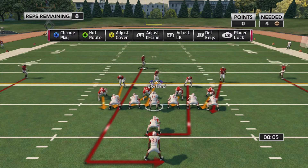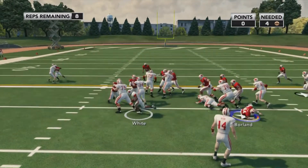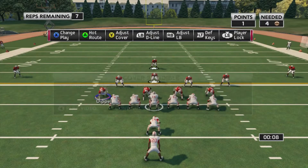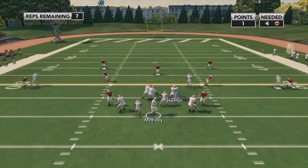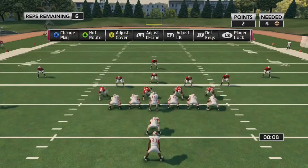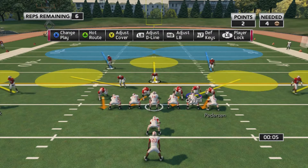Very similar to the offensive one — you have an audible that the game tells you to run and then you have to run it. This time you need to prevent the offense from getting a first down. A suggestion: whenever they're asking for a blitz, the offense will run, so be ready for that. They won't always throw the ball — if you change to a cover two or cover three, sometimes they will run, so that could mix you up.